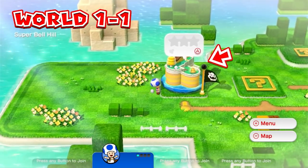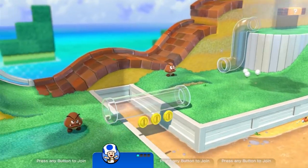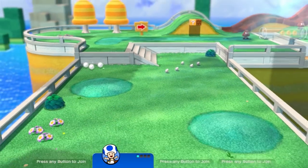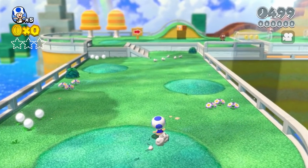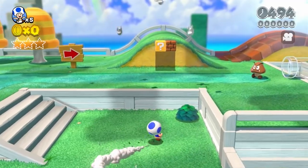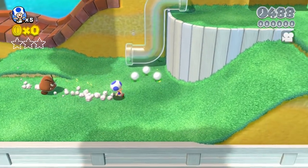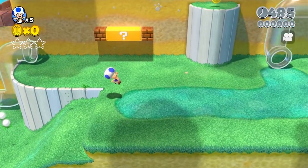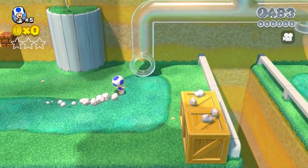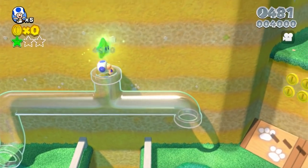With all that addressed, let's get into it, starting with 1-1: Super Bell Hill. Some of the most consistent score sources we'll be trying to avoid throughout this challenge will be enemies and coins, both of which are present in the first part of this level, though not in a way that's really all that difficult to avoid. Before long, we come across a green star.